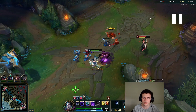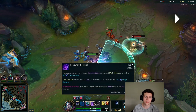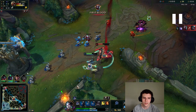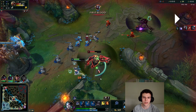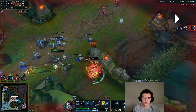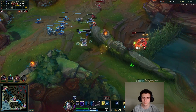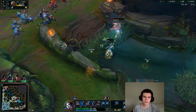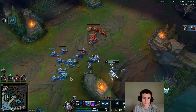If your opponent tries to trade with you too far up in the wave like this, you can just look to chase them down because you have tons of room and they can't really chase you. If this were reversed and I were under Zed's tower, he could probably chase me down the lane after I use my E, but with Zed here there's nowhere more to go — he can't chase me down with autos.